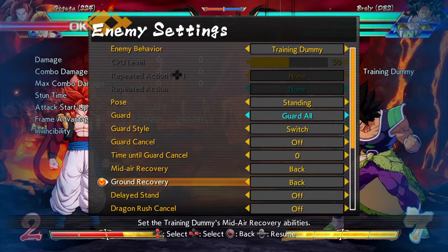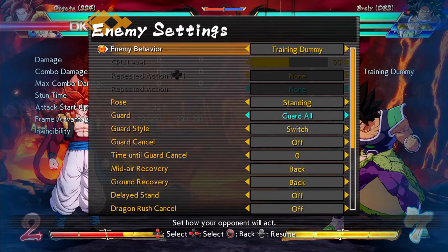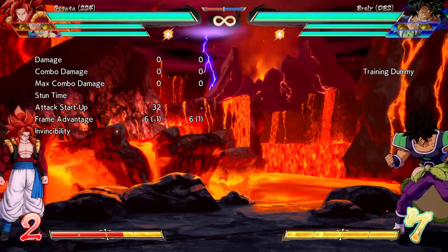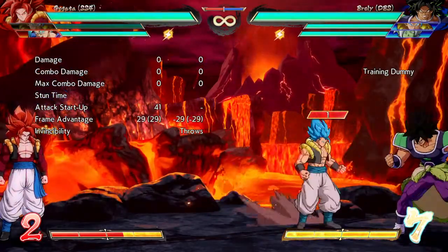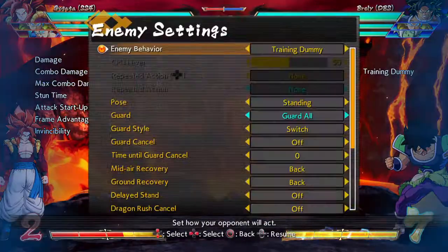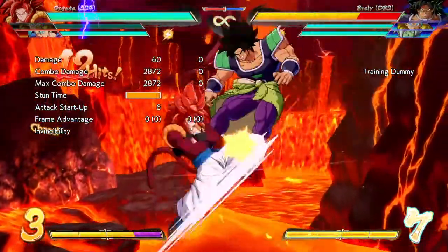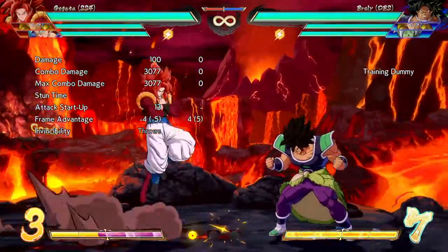Spoiler alert: I think the A assist is his best one, but I'm going to explain why. So when I start, it's 29 frames of blockstun, full screen, decent speed, and the conversion is easy - nothing to think about.